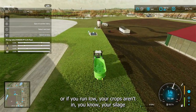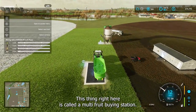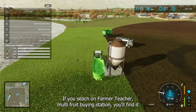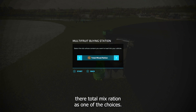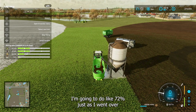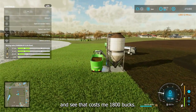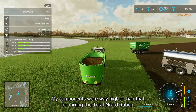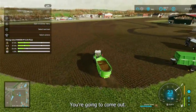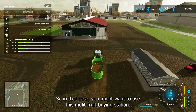Some people don't like this, but if you're trying to get started or if you run low and your crops aren't in — silage, hay, or straw — and you've got to keep your cows going, this thing here is called a multi-fruit buying station. I have another video on that. It has total mixed ration as one of the choices. I'm going to buy like 72% — that cost me $1,800. My components were way higher than that for mixing it. If you're growing it yourself you'll come out ahead, but if you're buying components from the store to mix, you won't. So in that case, use the multi-fruit buying station.